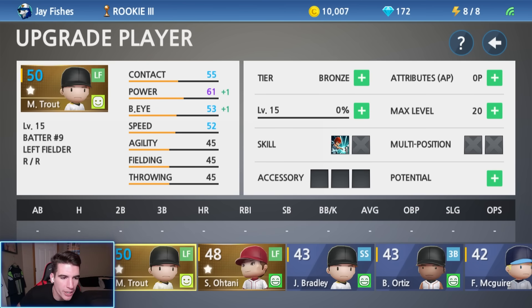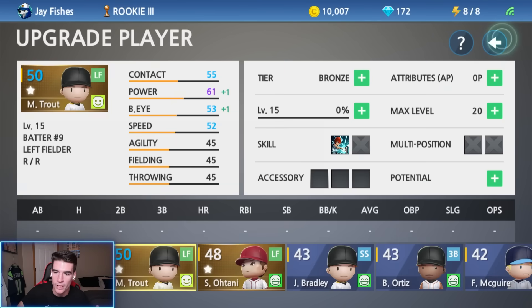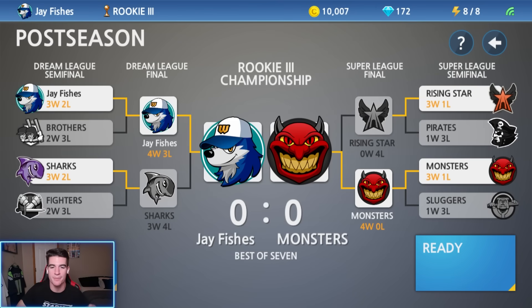I went ahead and upgraded Mike Trout. We were able to get him to level 15 with the XP drinks we had and that's what his stats are looking like going into his debut. We also gave him the power swing level one skill. Now let's go ahead and get this thing started. We got a seven game series against the Monsters. Hopefully we can sweep but if we go to game seven I wouldn't be mad either.